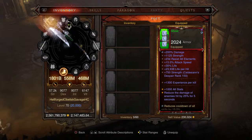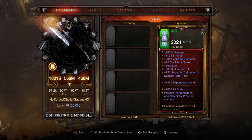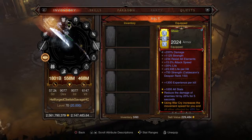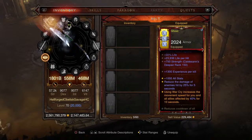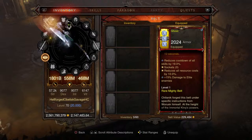Moving on to the boots: 1,300 experience per kill, 1,000 all stats, 1,000 strength, 200% damage. For the pants: same 1,300 experience per kill, strength from the augment plus an additional 1,125, 200% damage, 30% life, 1,000 all stats. Finally the belt - this is the Chilanik's Chain: 1,300 experience per kill, 1,000 all stats, and when using War Cry it increases movement speed for you and all allies affected by 40% for 10 seconds. Level one rare mighty belt.